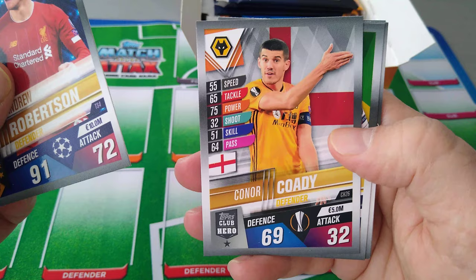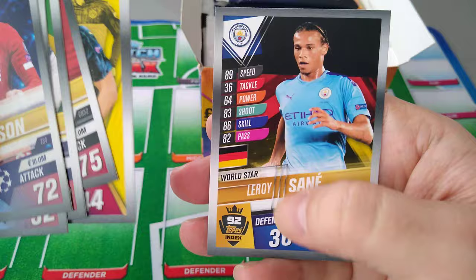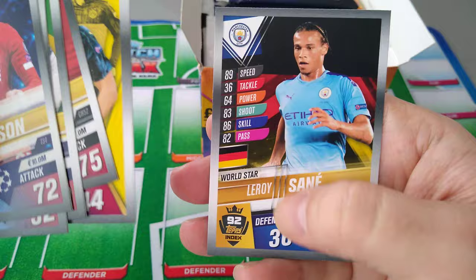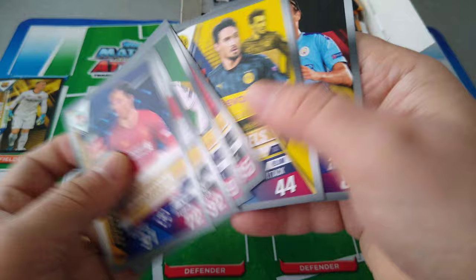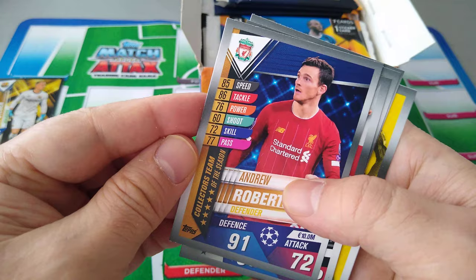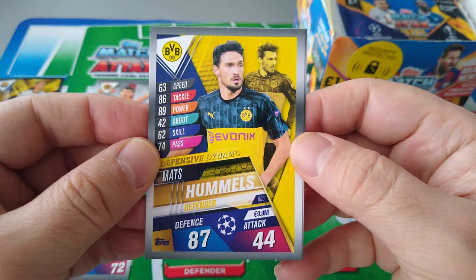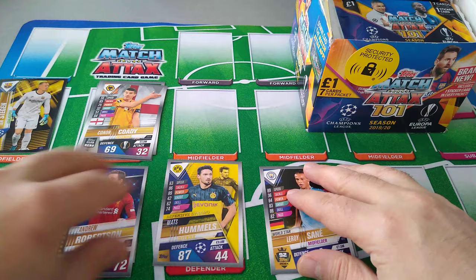Here we go — Connor Cody, Vinicius Jr., Zaniolo, Hummels, and Leroy Sane. It tells you World Star here. I don't see any difference between the World Star and the Defensive Dynamo. This is Defensive Dynamo — not much difference. It's got the flag in the back, that's a nice design. This is Collector's Team of the Season. Regular, regular, regular base. This is Defensive Dynamo, and the World Star has got the Germany flag behind him. Nice touch.